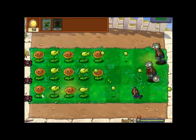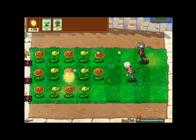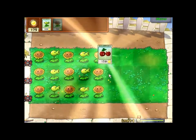You could put all of your Sunflowers at the back and put Pea-Shooters in front, but if you put your Sunflowers further forwards, then if zombies get too close, the Sunflowers will take the attacks instead of the Pea-Shooters. So yeah, better to put Sunflowers at the front.